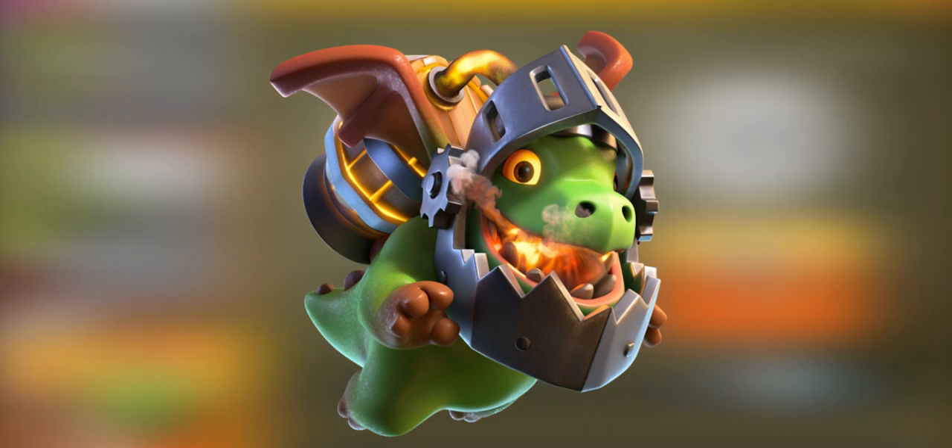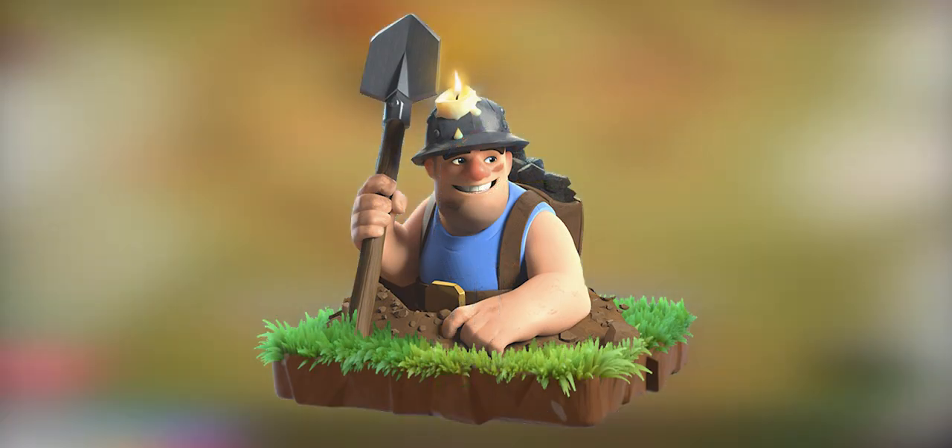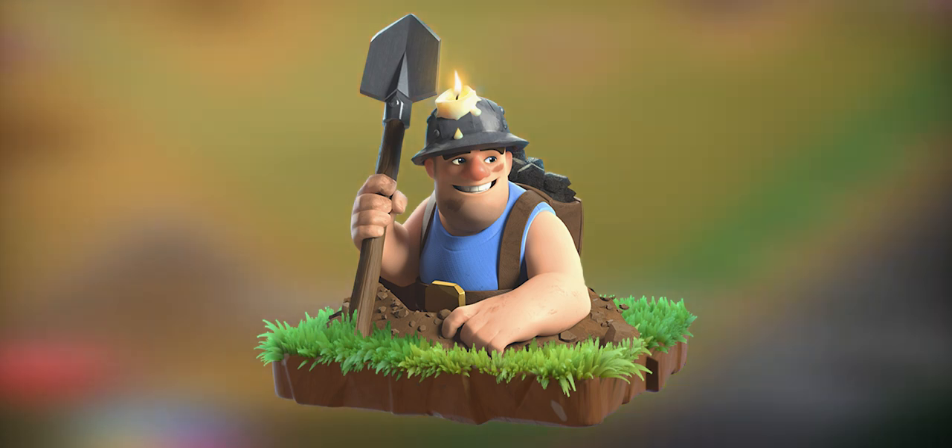The Inferno Dragon, requiring a level 11 barracks. The Inferno Dragon has learned to focus its rage into a very powerful beam that builds up over time. The Miner, requiring a level 12 barracks. These sneaky shovelers burrow underground, passing beneath walls and popping up right next to their targets. While underground, miners cannot be damaged and will not trigger traps, but they still gain bonuses from spells.